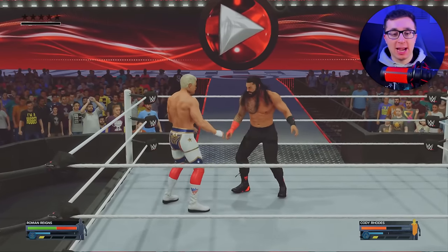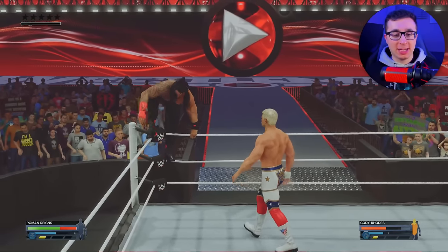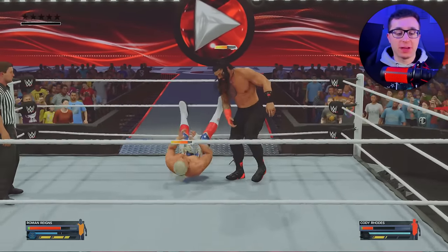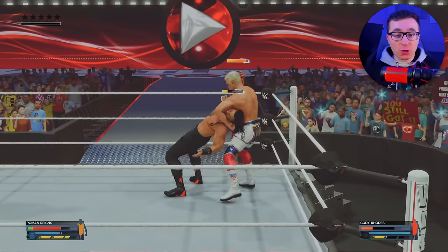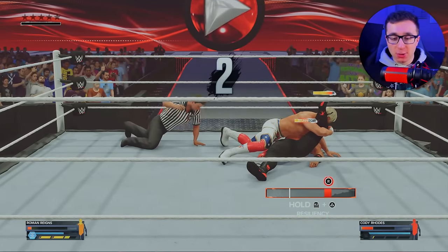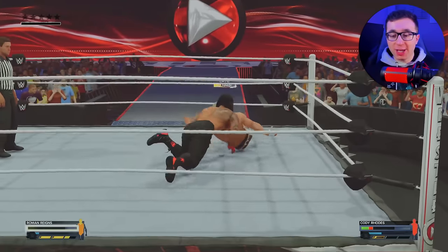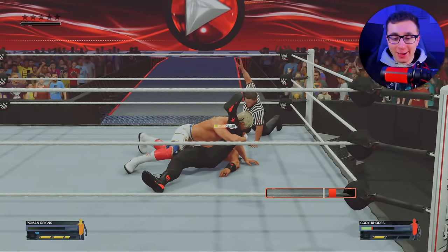We're going to go top rope — we're unfazed. Look at Cody, he doesn't know what to do. Cody now has a finisher but we countered it. He goes for a Crossroads — how did he slip through that? He hit me with it. We could actually lose. I'm using resiliency. We got to finish this match right now, we cannot play around. What a Cody Cutter — he just hit a Cody Cutter. We might lose. Unbelievable. We lost. I choked horribly.